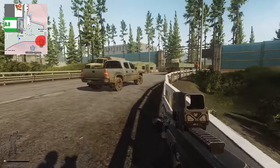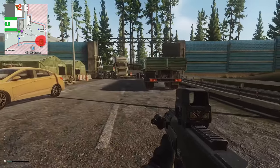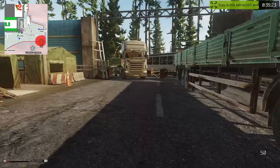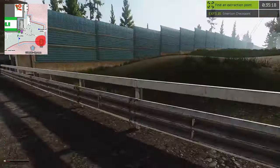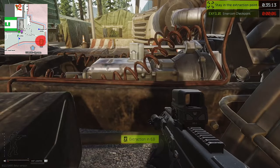Bear in mind that this is an extremely heavily extract-camped area. Interchange is an extract camping hotspot for some reason. Be extremely careful approaching the extract — make sure you shoot through the tents and the bushes close by to make sure no one's there. Good luck guys, hopefully you found this guide useful and I'll see you in the next video.